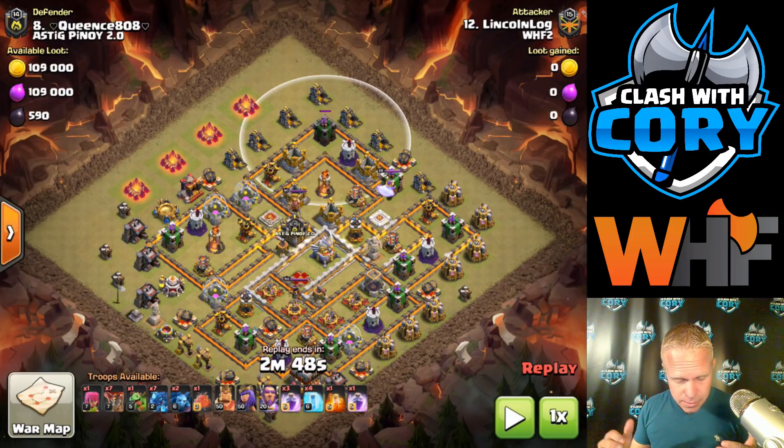He's got an option to go ahead and deal with the CC with heroes if it's air targeting. If it's a hound and a loon, since he's coming in with air troops, it's not even going to pop out — he's not going to have to deal with it at all. Really good job of, since it's a fresh base and not knowing what's in there, having a plan for it either way. If it's a hound, he's got a plan. If it's a damage CC that can target air, he's got a plan for that too.